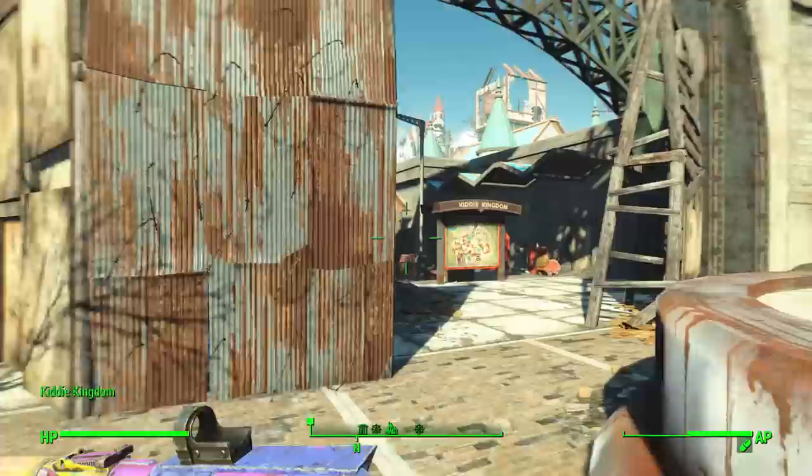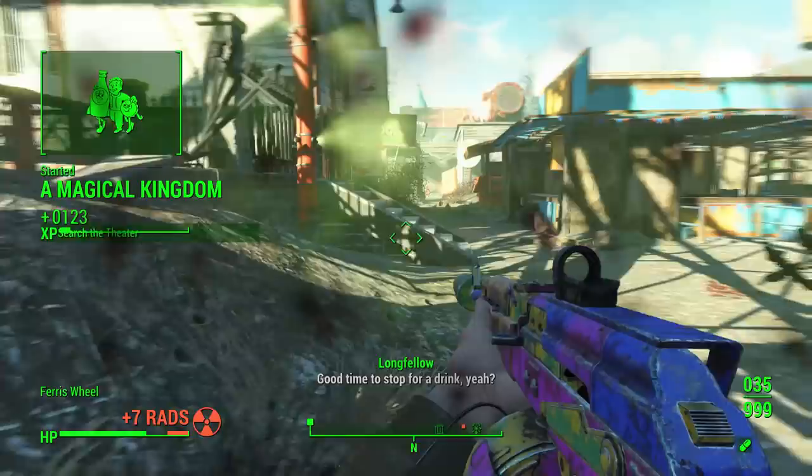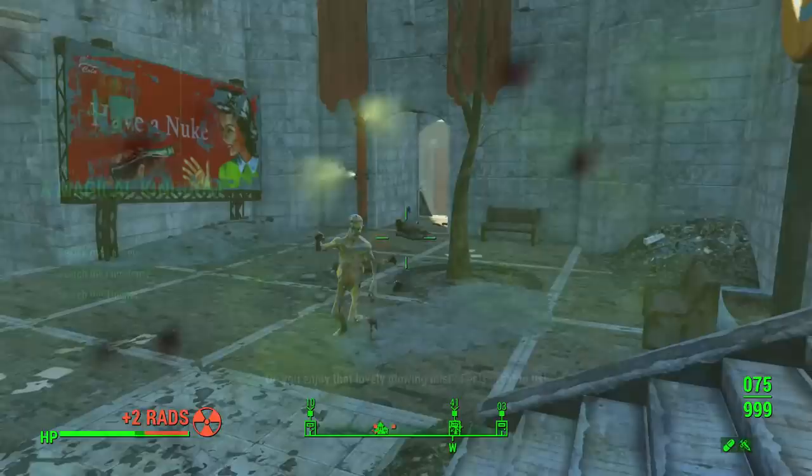This begins when you enter Kiddie Kingdom. A guy named Oswald should start speaking to you immediately, and just after he's finished talking he will give you a quest known as A Magical Kingdom. The quest itself tasks you to search the tunnels, the fun house, and the theatre.